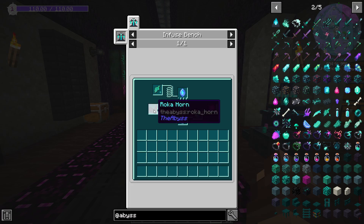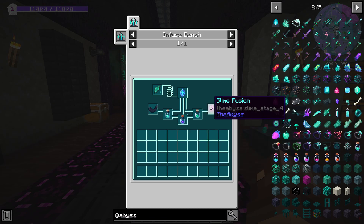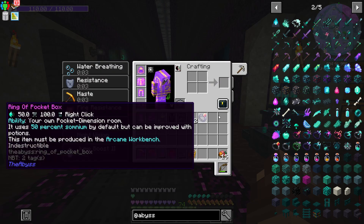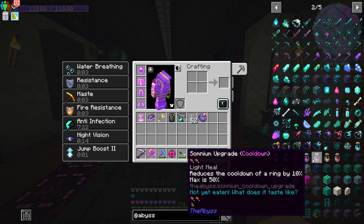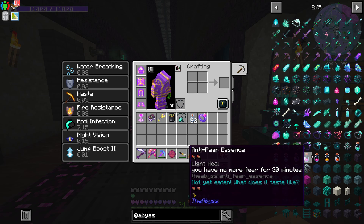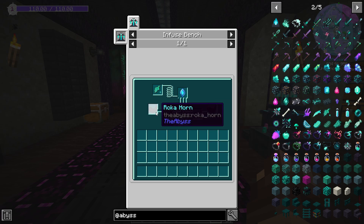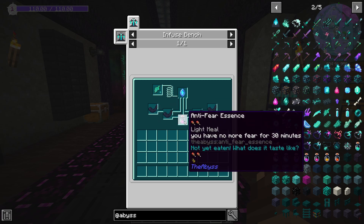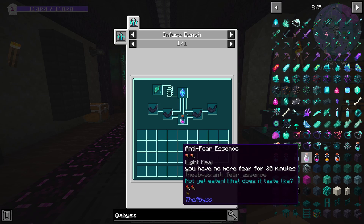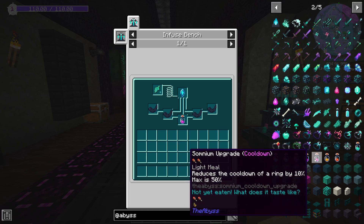There's also the Regian upgrade, which is one I'd like to make — I'm going to have to go farm some Rokas for that. Slime fusion requires stable slimes, which comes from unstable slimes, which comes from weird slimes — a lot of compression there but they're fairly easy to farm up. Anti-fear gives no fear for 30 minutes, so if you're going to spend a while in the Abyss you might make this, but that's a lot of Roka horns for something that only lasts 30 minutes — unless you set them up in a spawner, in which case it might be worth it.